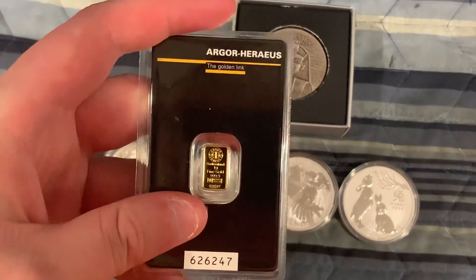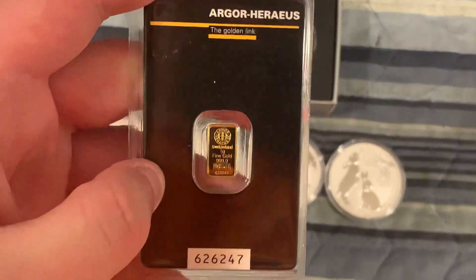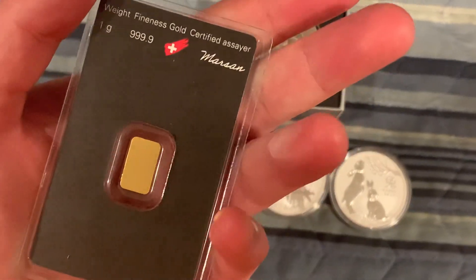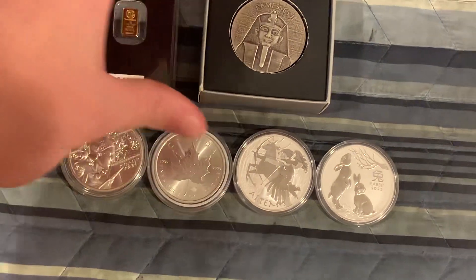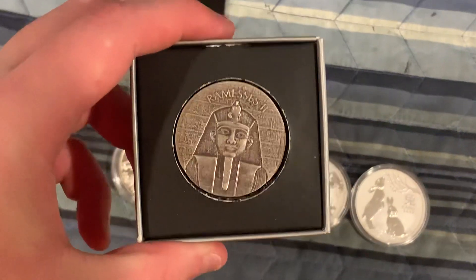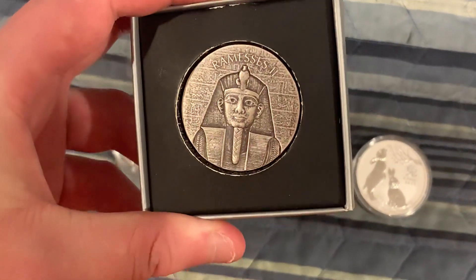First, we have this awesome one gram gold — look how cool it is, it is carded as well. That's what it looks like. Pretty cool. So that's your first option. We also got the two ounce Egyptian God Rami's.